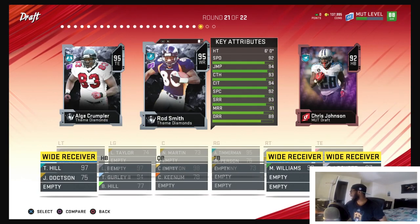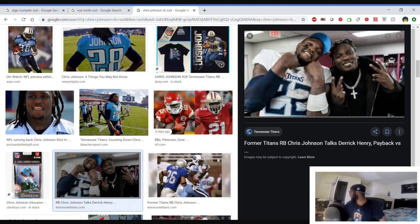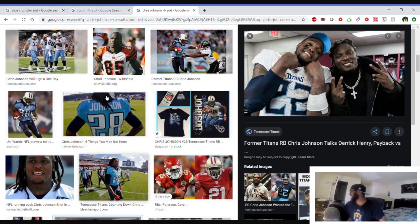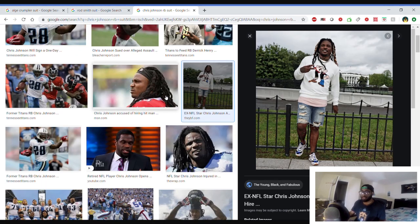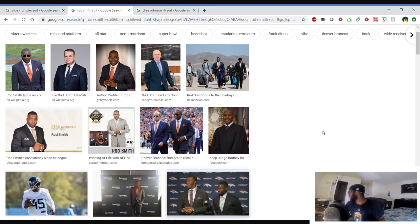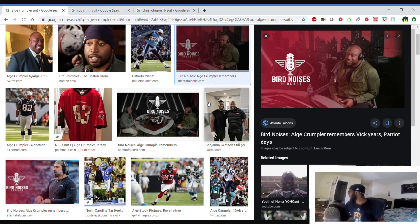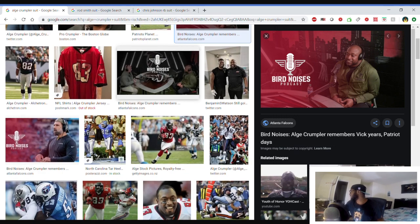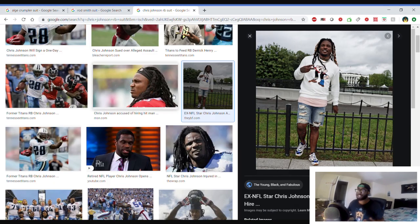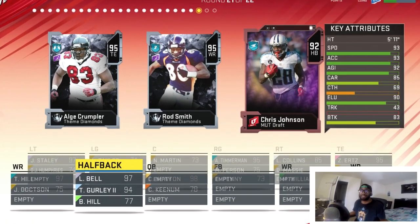Chris Johnson is a common name but I was able to find him — nice chain, the jean shorts, I mess with it, I like the shoes. Drip doesn't have to be a suit. Rod Smith — very nice drip, nothing out of the ordinary. Alge Crumpler — I like that fit, not sure if that's really him, but if it is I like the drip. Chris Johnson gets it — our third running back of the video.